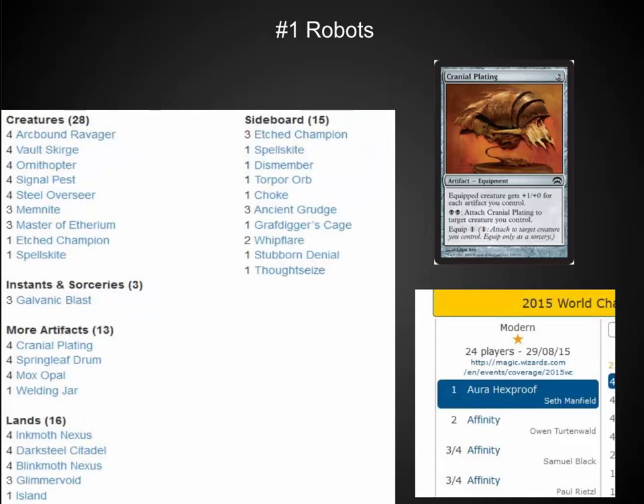The number one spot is what is the most difficult aggro deck to deal with right now: Affinity, or Robots. If you look at the World Championship from two weeks ago, three of the top four players were playing this — it is a powerhouse. The thing about Affinity is that you can hate it out with really strong sideboard hate. You have to decide what part of the meta this is going to be, how you beat it, and what type of opening hands you need to keep in game two or three if you've been blown out in game one. Very difficult to play against, but well worth practicing — if you can figure out how to beat this deck right now it is going to give you a few round wins in a major event.